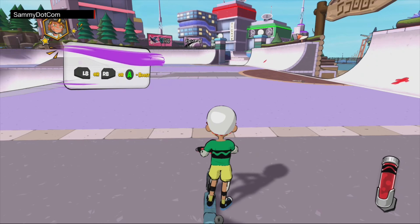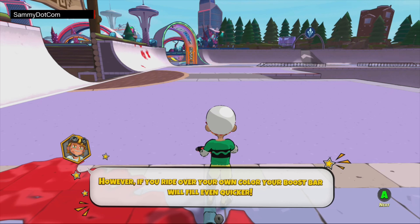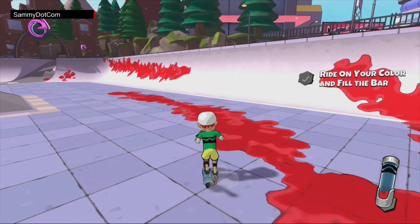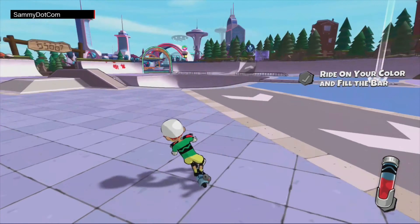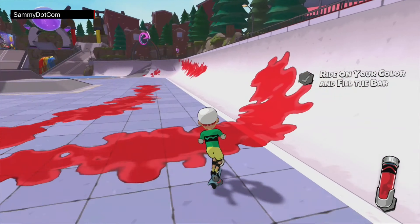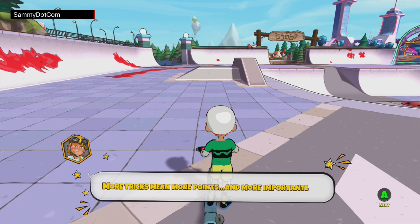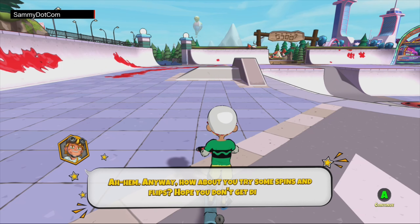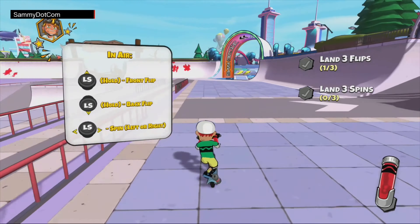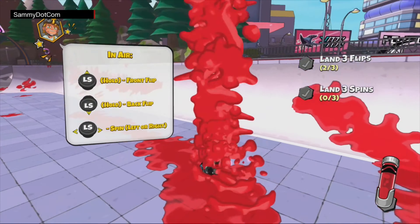After just riding around we have to do various different jumps and then we have to apply our paint. We get to ride backwards through our own paint as well, and basically that replenishes our paint pots. The more red, for example, that I have covering the playground, the more I can absorb — it's a good way to fill up that tank, especially when you're in multiplayer mode as well.